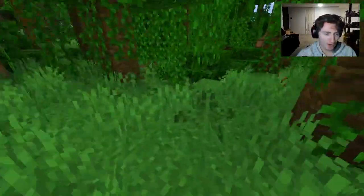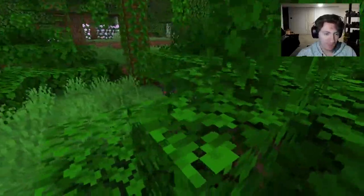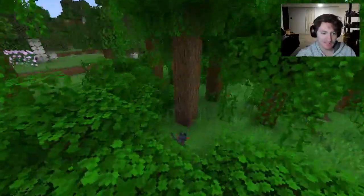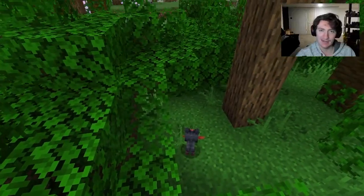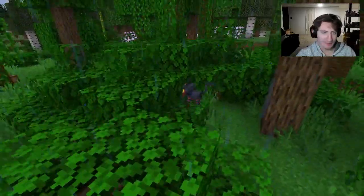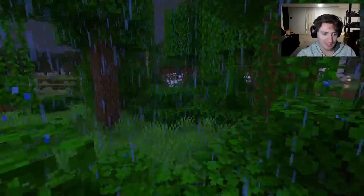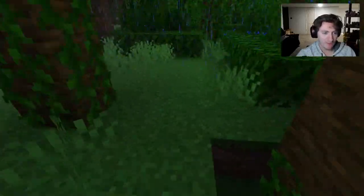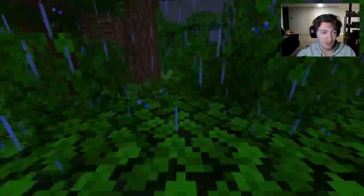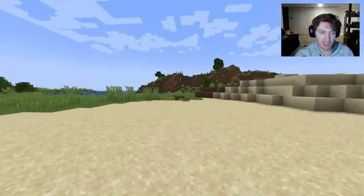We're not done with the jungle yet — Litten, the lucha cat Pokémon, can also be found here on the ground under any conditions and any weather. I love Incineroar — except when fighting it in Super Smash Bros., where it kills you at 10%. If you want a dark/fire type Incineroar, which has a sick shiny, search in a jungle biome. You might also find Treecko or Snivy there.